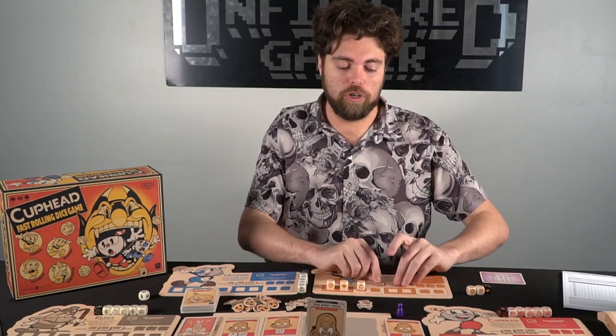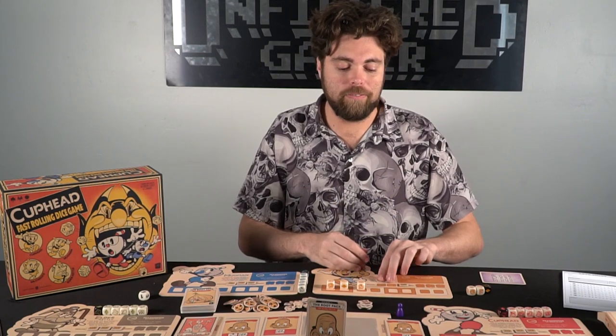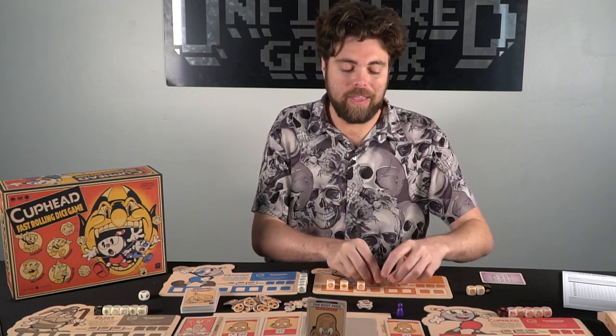When you take damage and remove all three of your HP tokens, you are whammoed — you're out of the game, and not only that, everyone loses. To prevent this, some wallop cards give other players HP, and if another player has a parry token they can spend it to give you one HP to start the next round with. But if any player is whammoed and nobody has a parry to save them, everybody loses and you have to start the boss again.